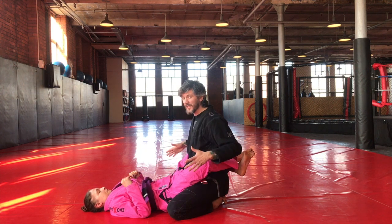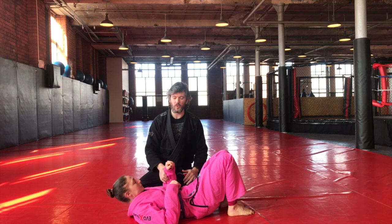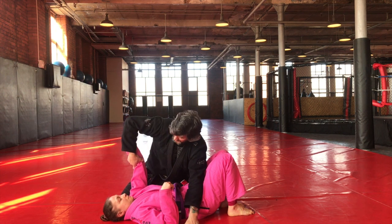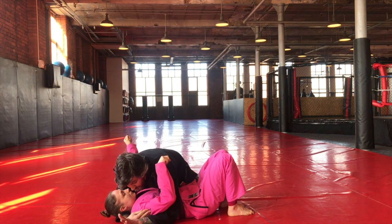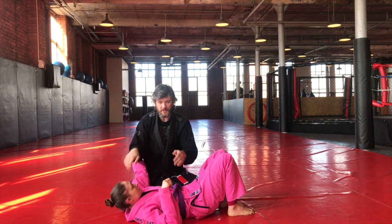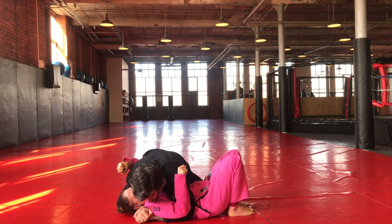Next we look at side control, the next position up. Amy is in the negative position, I'm in the positive. We're looking at what we call cross body: one knee down towards the hip, one knee up towards the ear, her arm shelved on my hip. My arm goes underneath her head, the other arm underneath her armpit, and I join my hands in a gable grip — palm to palm. Feet are tucked behind me in a V so I can sit back, and I pull her in chest to chest.